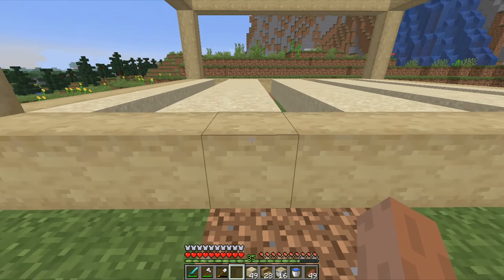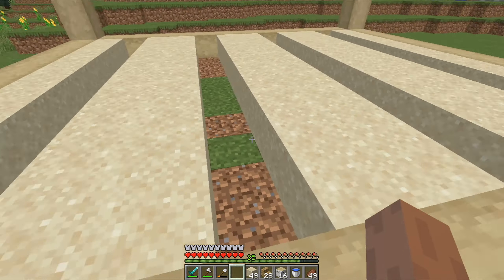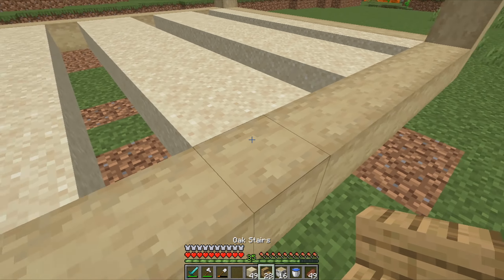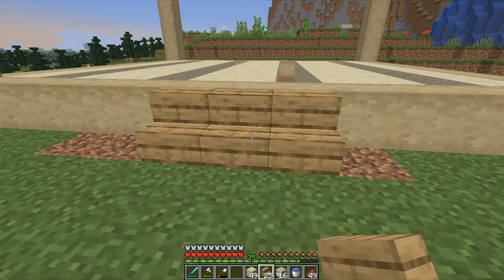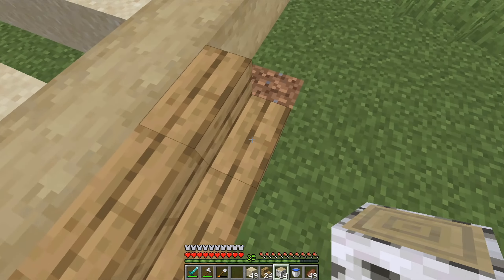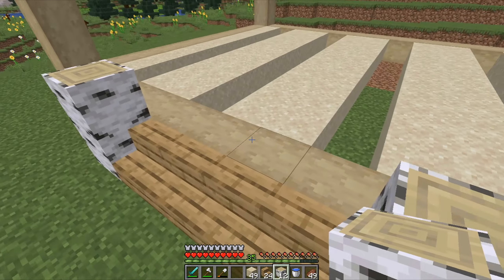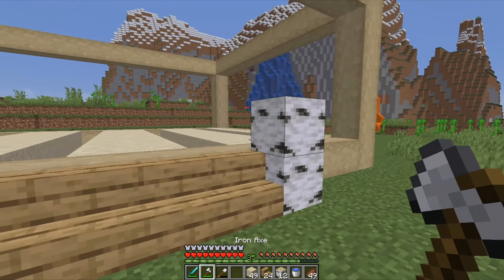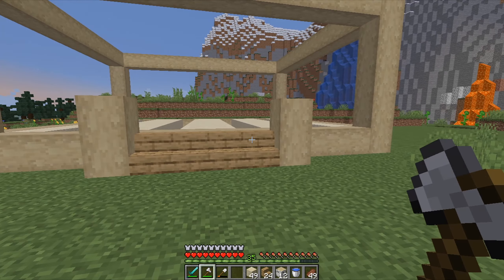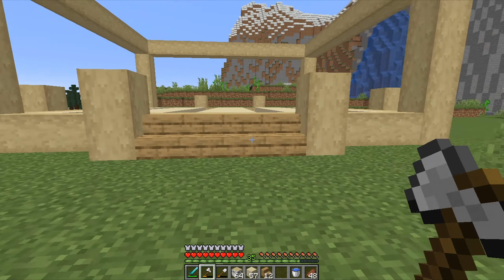Now I need to make stairs — I won't jump like crazy. I will use oak stairs to make a little stairway, and then again with birch logs which I'll strip. I'll make something like this on all four sides. Now my staircase is done and the base of the build is basically done.